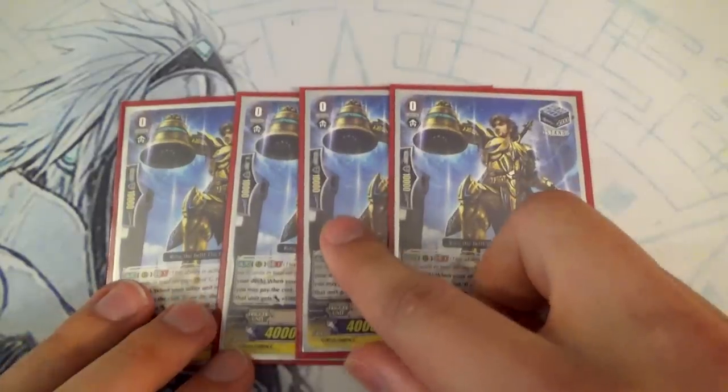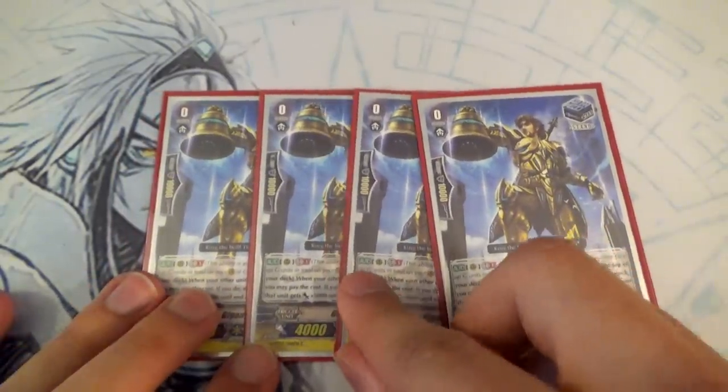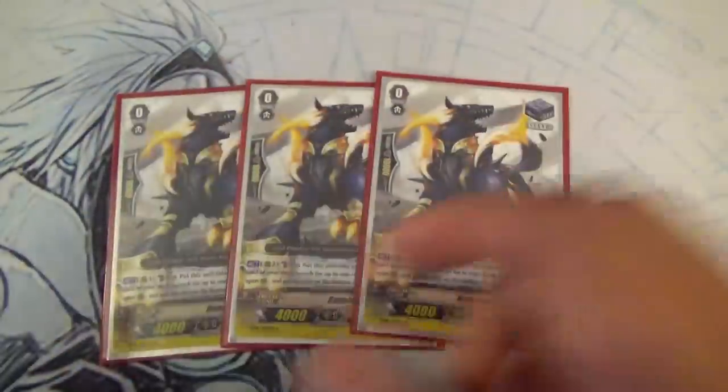This is basically your draw engine — Gigantic Ringer. If you see this card when you're doing your searches, call it so you can get draws and pluses, then put it back in your deck for more stands. We're running 12 stands, boys, and this is a high beast.